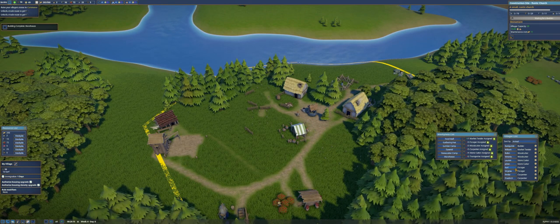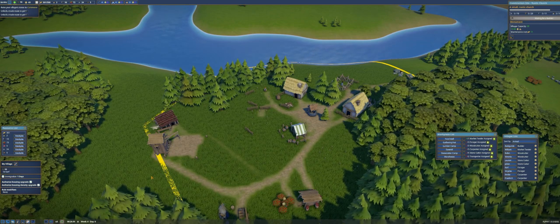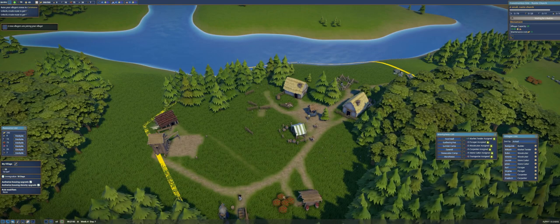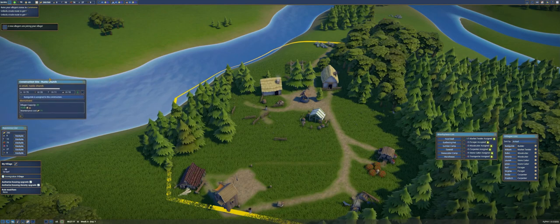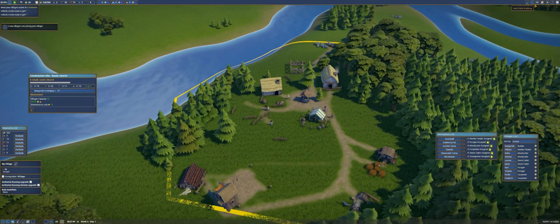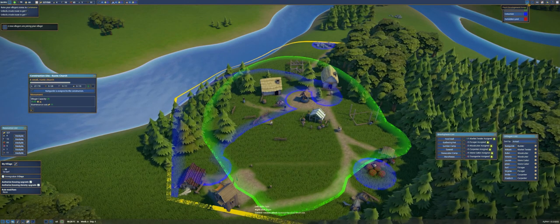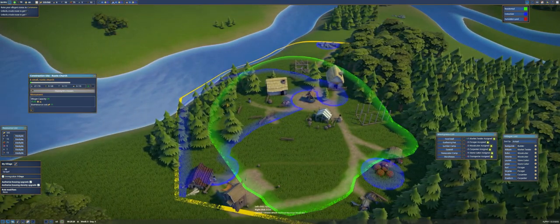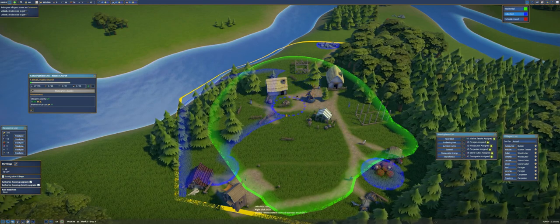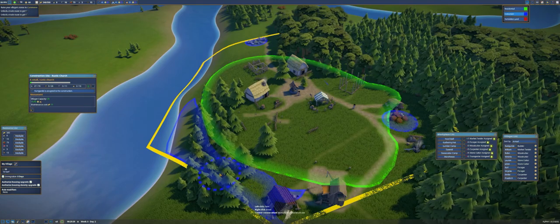This is the hurry-up-and-wait stage, so let's speed it up. They are tearing down all the trees like I asked. Two new villagers will be joining us shortly — let's pull the rustic church down to here. We're going to have problems with tools because we only have about ten left and we need eleven. We'll have to buy some from a trade partner — that'll come.